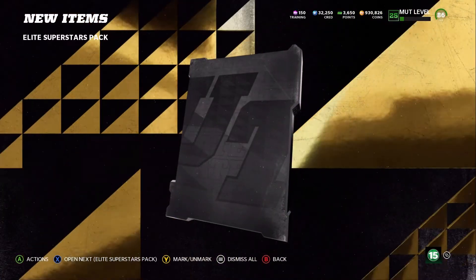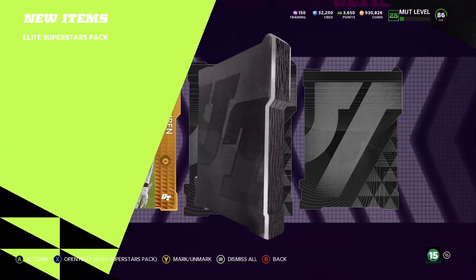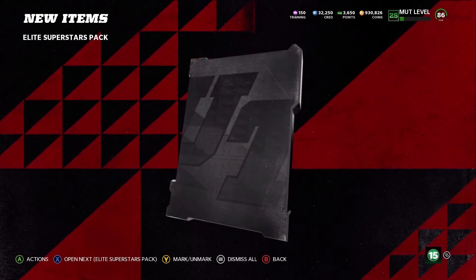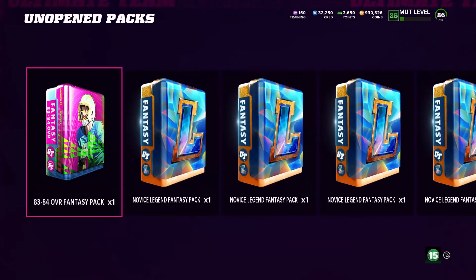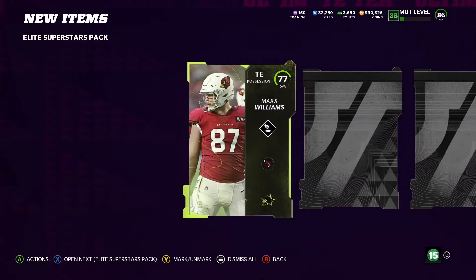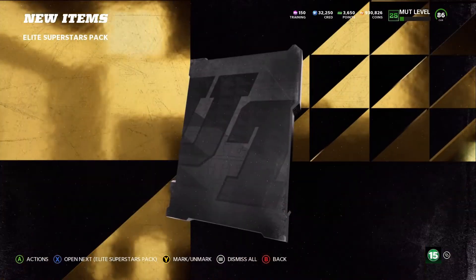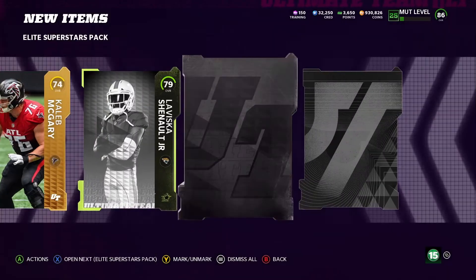That's actually pretty decent. Did we just pull him, or — there's another halfback, oh and another elite! So we got two elites. That's our elite unless they give us another one — nope, that was close though.